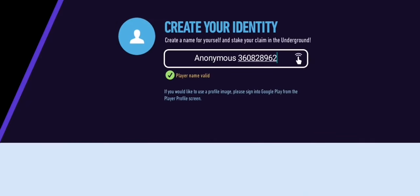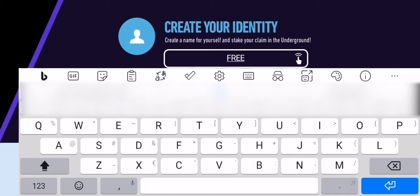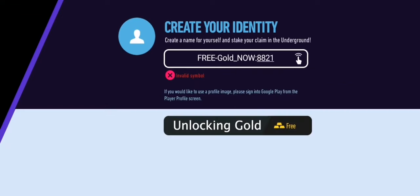First, go to settings and click on your name. Now enter this code. This message should appear. After that, restart the game.